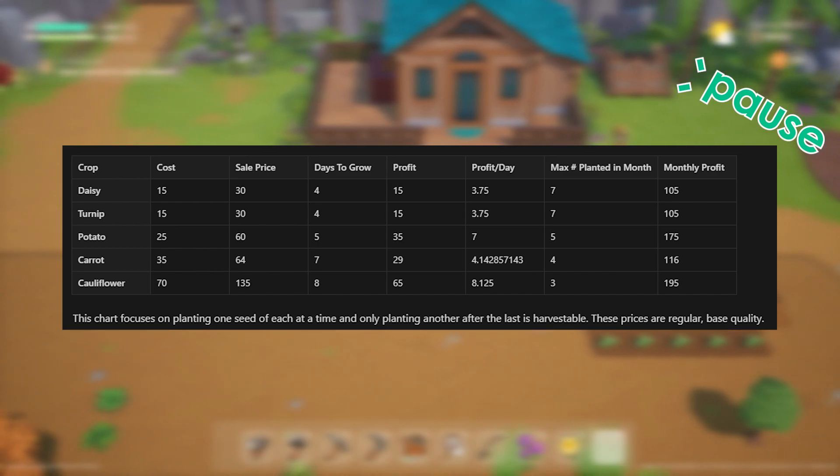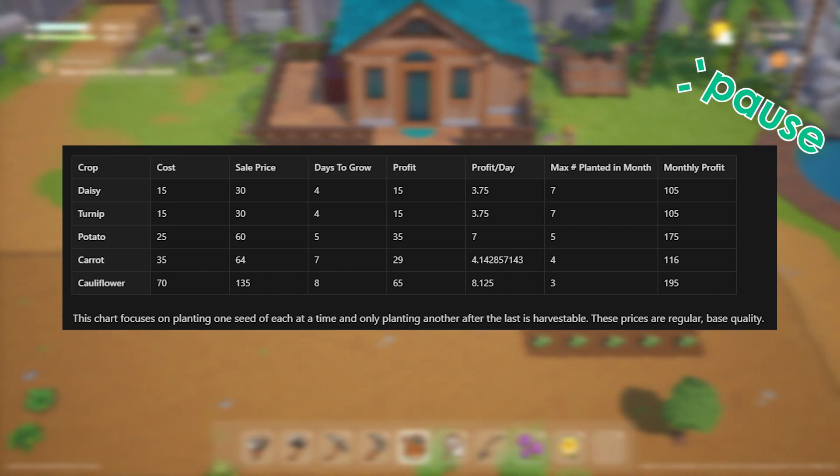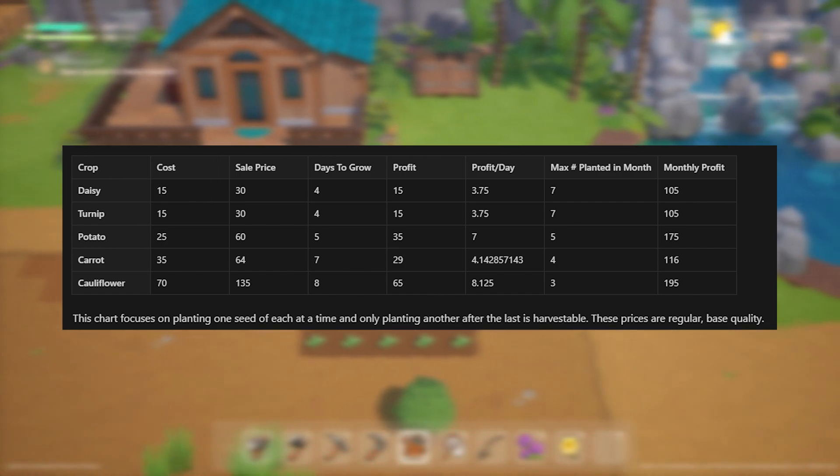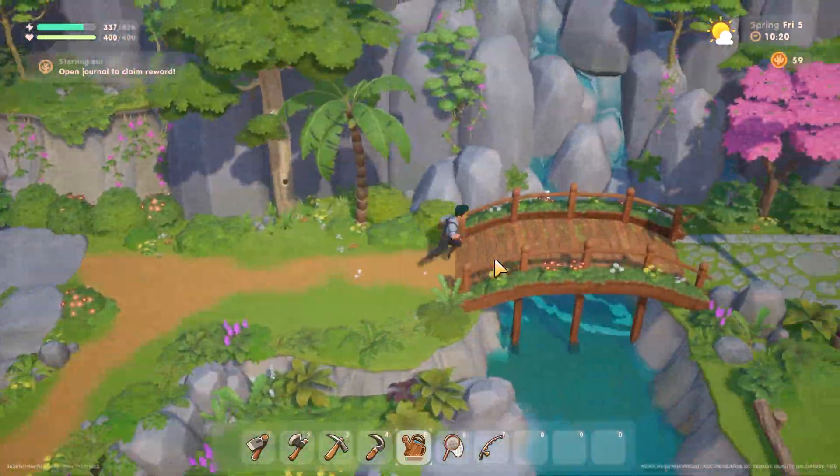Doing a little bit of math, you can see that cauliflower will give you the most bang for your buck, but you can only grow 3 rounds of cauliflower within the month. You'll have some extra days by the end where you can't plant more cauliflower because they won't finish growing before the end of the season. Cauliflower takes 8 days to grow, which is longer than it takes for any other crop.